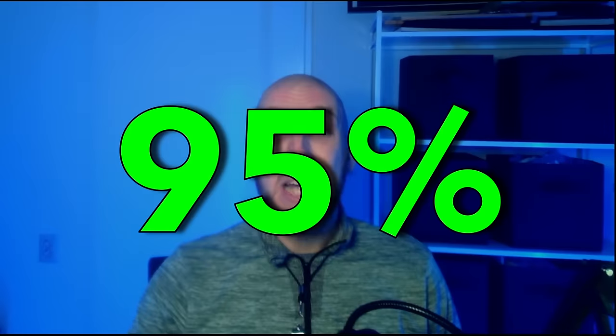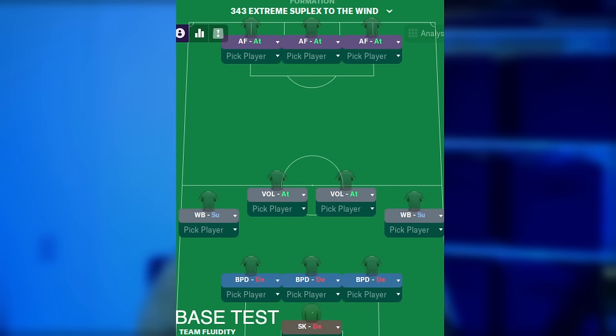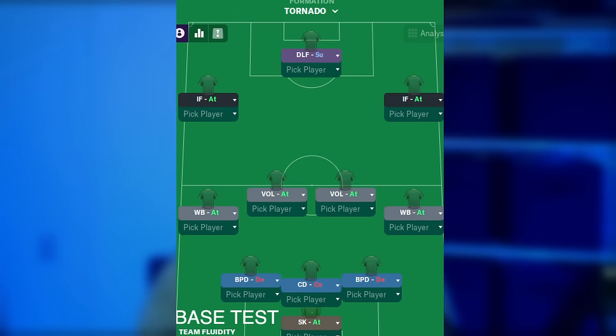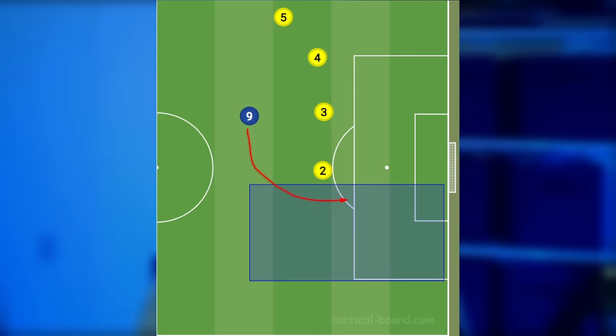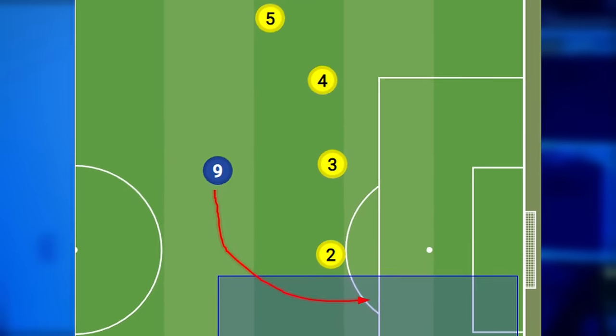Now onto the tactical trends regarding roles, to see which roles are seemingly crucial to create an overpowered tactic. Starting from the top, there seems to be only one real option for the striking role: an advanced forward. 95% of all the OP tactics use either one or more advanced forwards, with only one tactic changing it up and using only a deep-lying forward. Running into space and getting behind the defense seems to be crucial in this year's game.